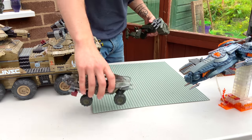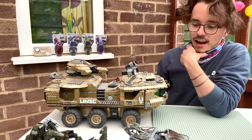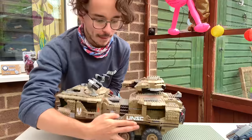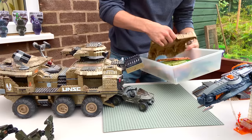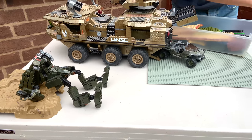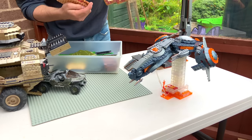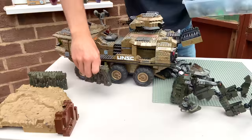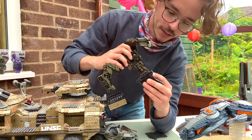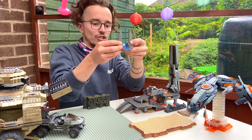We've also got the UNSC Warthog and the Mantis. I might actually have the Warthog coming out of the back of the Mammoth, riding onto the battlefield. Some base plates here — the rocky one in the corner — and then lava will be flowing off this structure, so we've got these lava base plates. A couple of rocky structures. We're going to give the Mantis a couple of display bases just to give him extra support, as this guy can fall over quite easily. Then we've got a little Forerunner Armory Bay and a Forerunner structure.